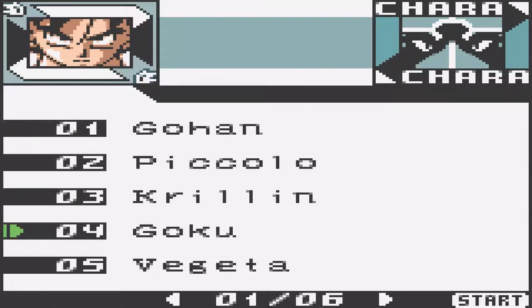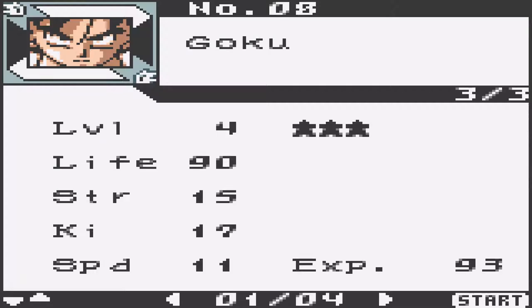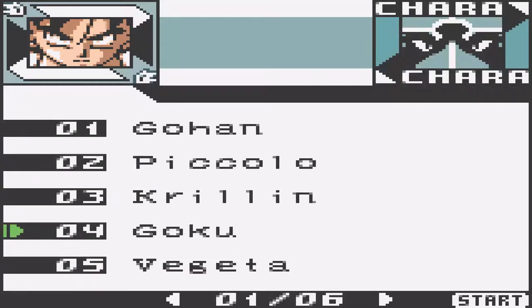We have Goku or Son Goku. The full names of Gohan and Goku are Son Goku and Son Gohan, of course. I don't know why they do not have their full names in this game. Goku is at level 4, 3 stars, life 90, strength 15, Ki 17, speed 11, experience 93. He was actually pretty good.